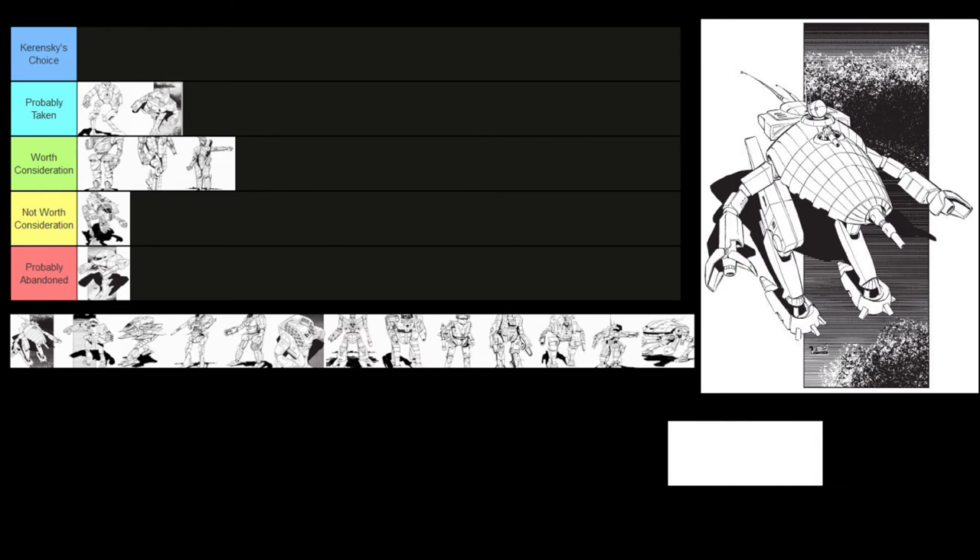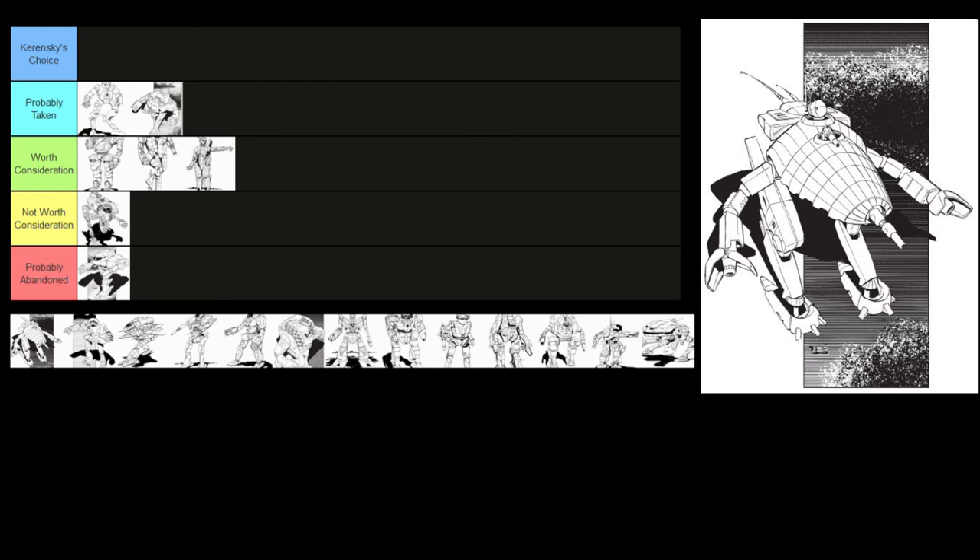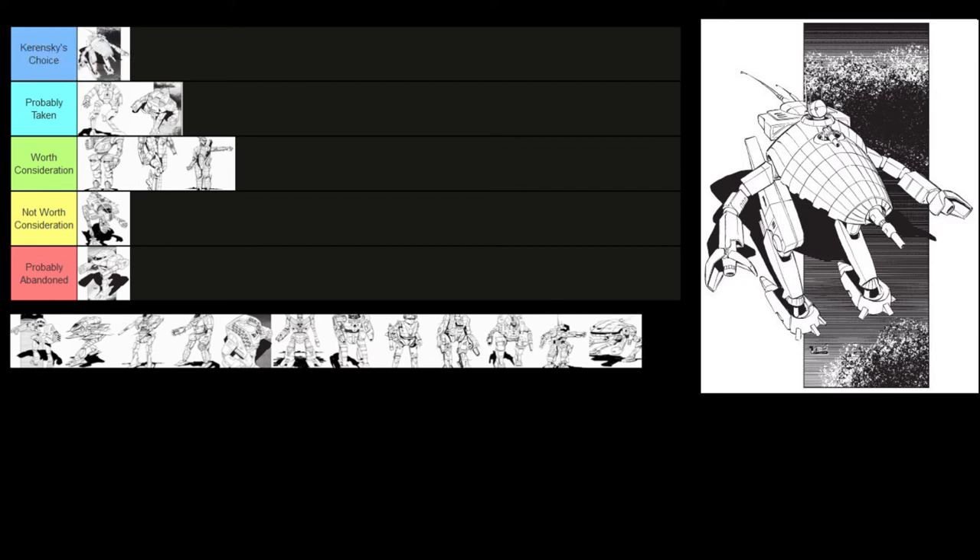Now, the CRB-27 Crab — one of the best mechs in the book as far as I'm concerned. It moves 5/8, has ferrofibrous armor, no endo steel, no XL engine. It has 161 points of armor — the new highest in the book — and weighs only 5 tons over the Wyvern. It mounts two large lasers, a medium, and a small laser. Sadly it only has 16 single heatsinks, but it's all-energy so you can fire one large, one medium, one small, and run around all day fine. You can fire both larges a couple of times before cooling off. It's a really solid 50-ton mech, and I think Kerensky would definitely choose it.